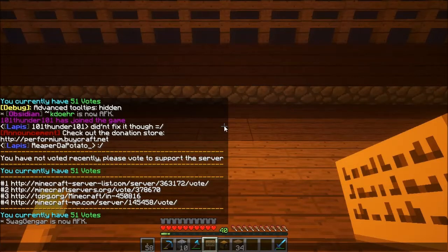The first one is minecraftserverlist.com, then some numbers and vote. Instead of going and trusting the server URL with the numbers, what you might want to do is just go to the root website — just go to minecraft-server-list.com and then search for Performium. Same thing with minecraftservers.org, topg.org, and minecraft-mp.com.